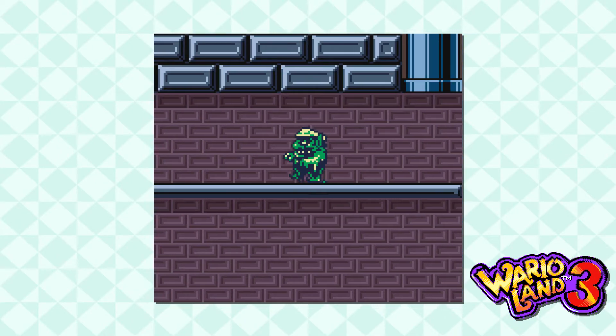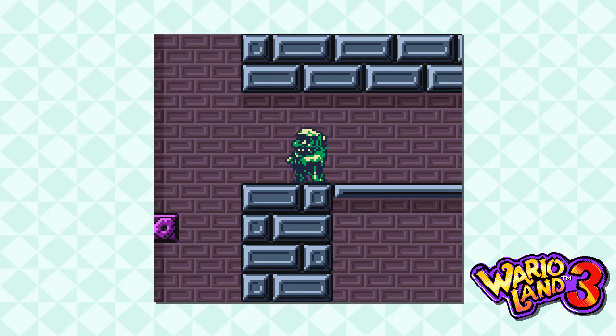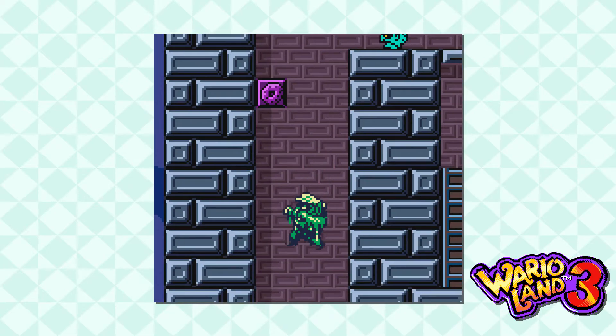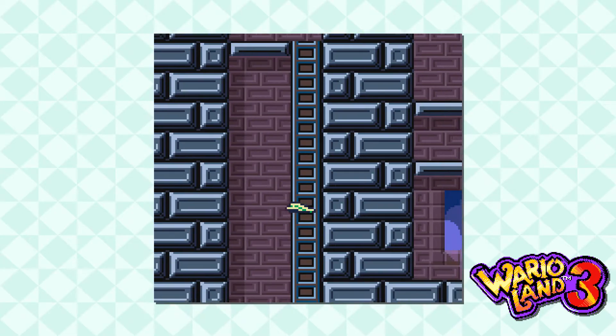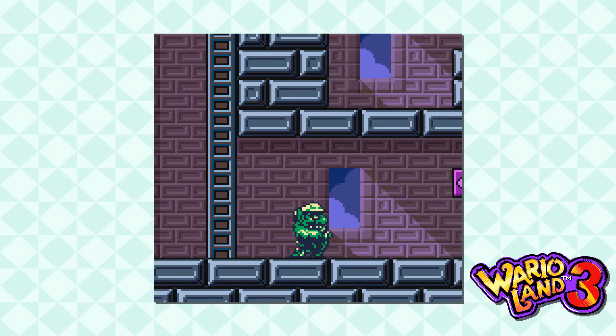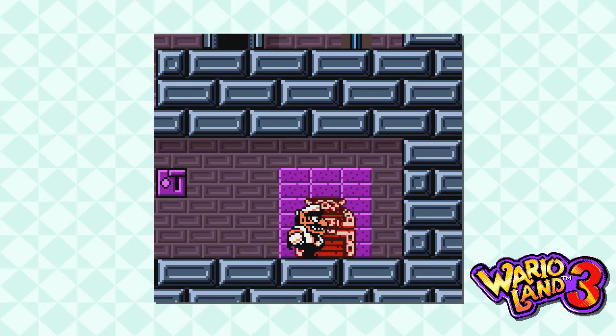Especially when I think this area is kind of well-constructed, making you use multiple transformations and having them constantly switch between obstacle and goal. It's just kind of interesting to see them constantly switch — it's not just like, oh, it was an obstacle, now it's good. It's an obstacle, now it's good, then it's an obstacle again. It's kind of neat, it's an interesting little thing.